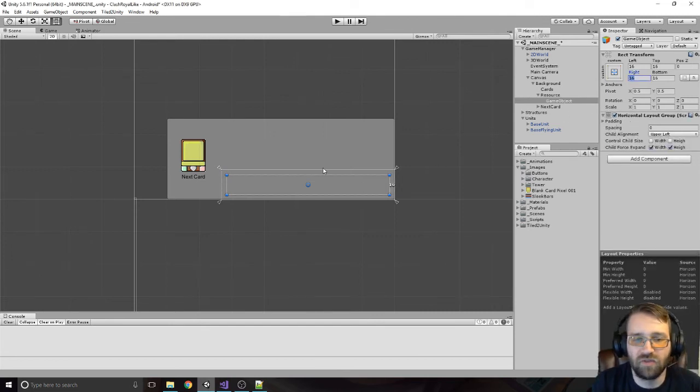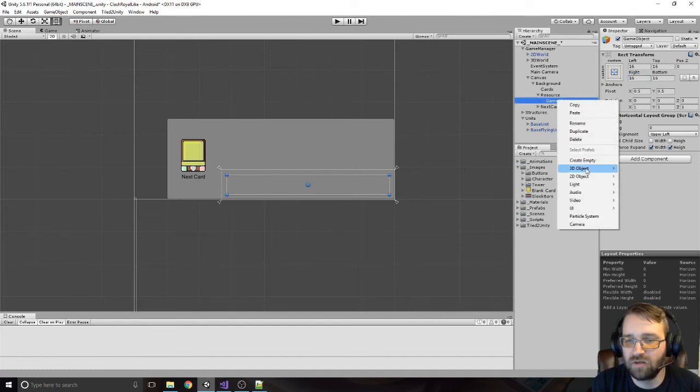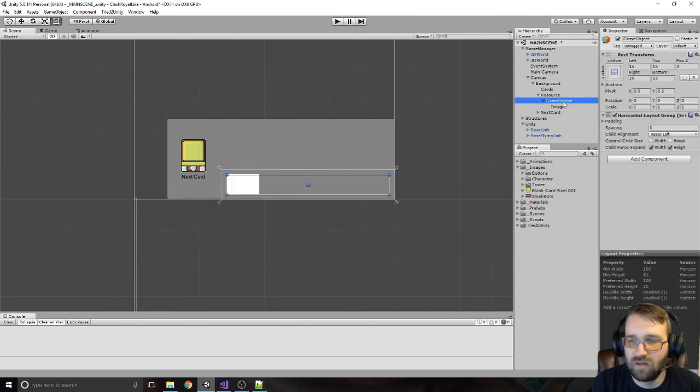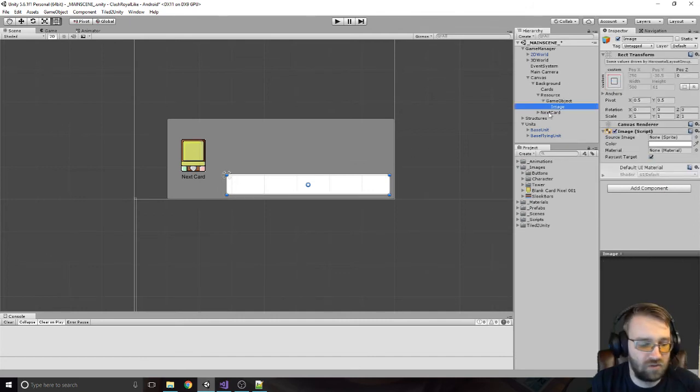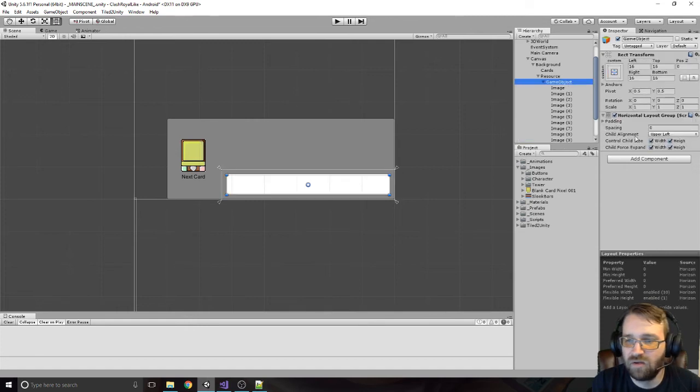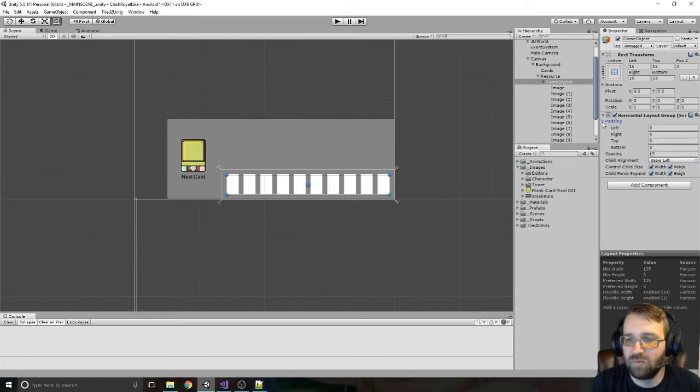Let's drag in just a regular old sprite and make it a controlled size — so that's one, two, three, four, five, six, seven, eight, nine, ten — that's all ten of them right there. Let's give it a spacing of 15. We'll put a padding of 15, 15, 15, and 15. Maybe we'll just do 5 here so it's a little bit closer together.